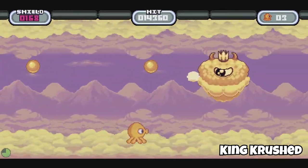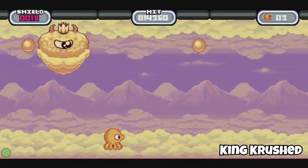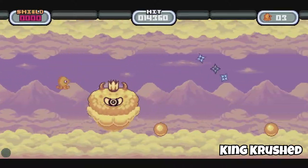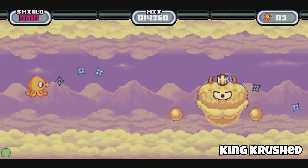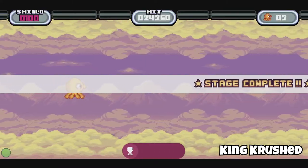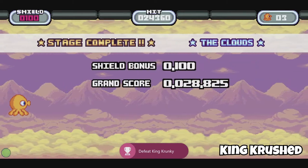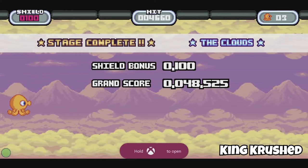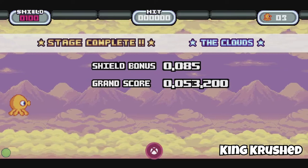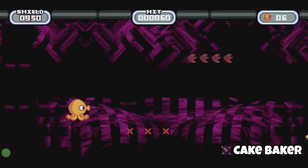He will repeat the same phases but now you do have to watch out for his hands bouncing around the stage. Keep hitting his eye and he will eventually blow up, giving you the achievement King Crushed. Most of the bosses in this game are quite easy to get through, with the exception of one, but we won't have to face him to get the hundred percent.